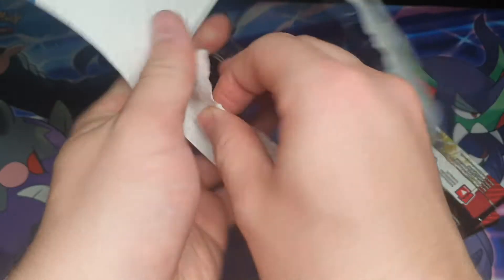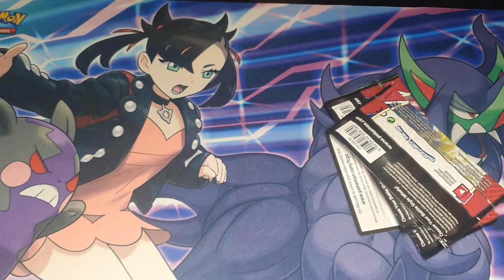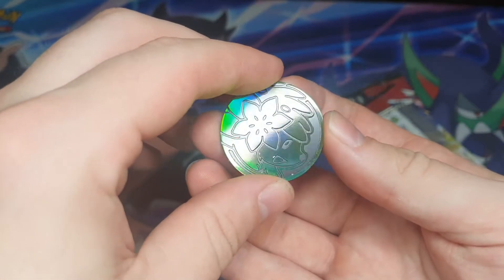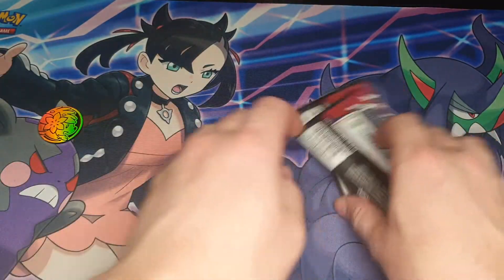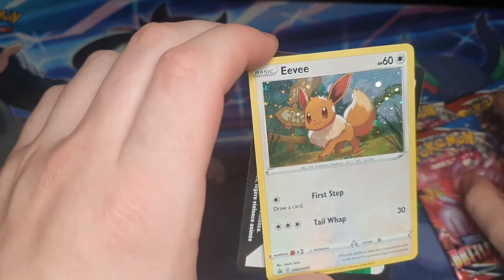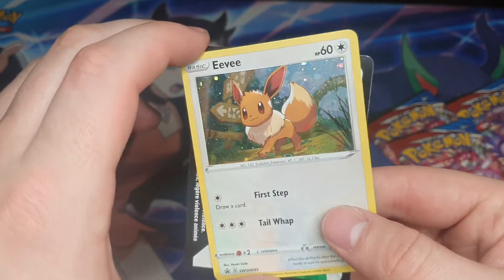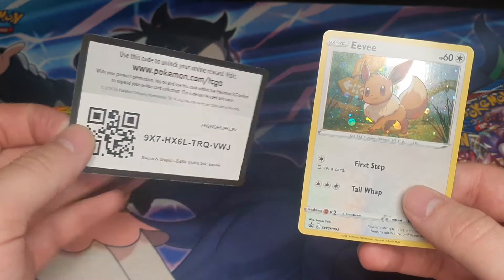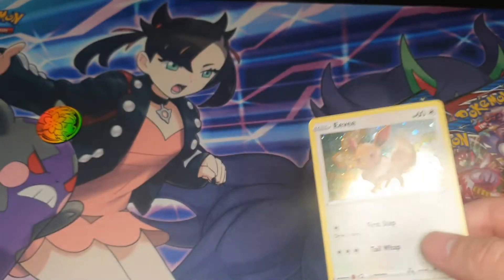Let's get that open. There we go — that is a very cute-looking little Shaming coin, very nice. Three packs, and that is the promotional EV card. Very, very nice. There you go — quick reveal, done.